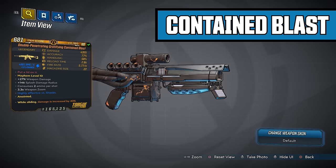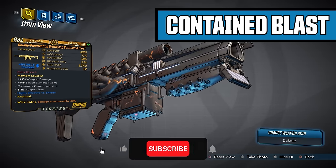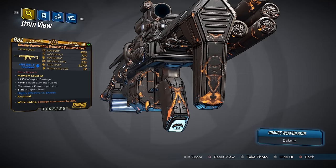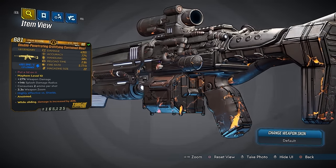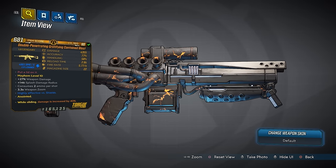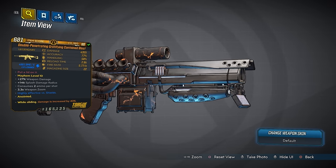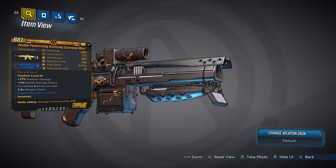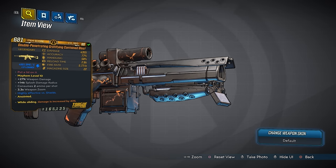This time we're taking a look at the Double Penetrating Gratifying Contained Blast — that is a mouthful. This gun has one of the cooler skins in the game — it looks all broken with some molten lava pouring out. It seems to roll with the Double Penetrating prefix quite a bit. The damage on this is 4,355, accuracy 77%, handling 58%, reload time 2.8 seconds, fire rate 5.77 shots per second, mag size of 22.